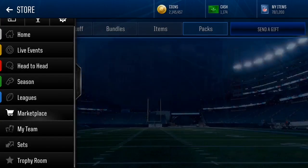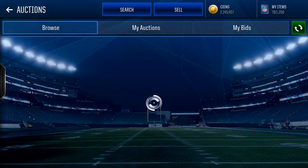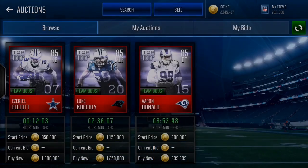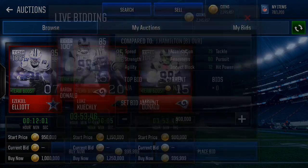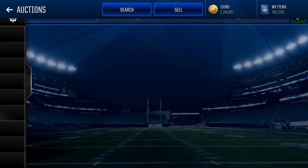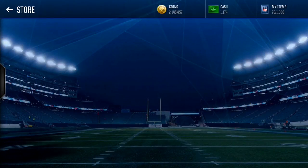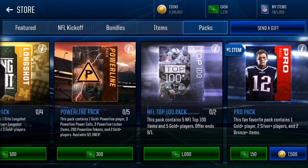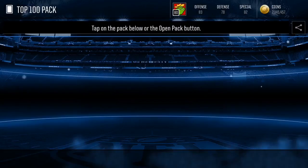As you guys can see right here, if we go on the auction house right here, wait for it to load, we can actually find three of these Top 100 players on the auction, which means that people actually have been pulling these cards. These cards look pretty sick, man. They did go for a lot right now, so we could potentially sell one of these cards for a lot. Without further ado, let's just get straight into this Top 100 pack. The pack contains five NFL Top 100 items and five gold or better players, so we could actually pull elites in these as well.